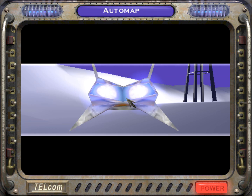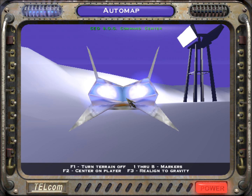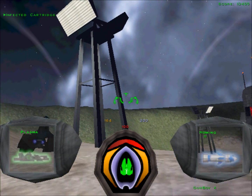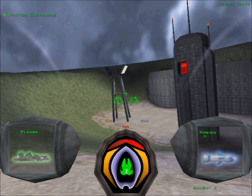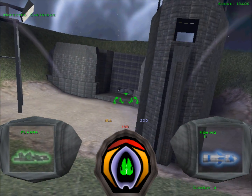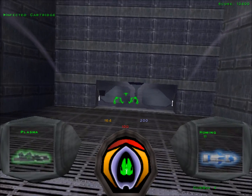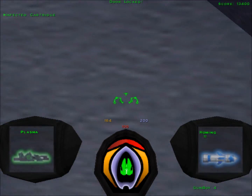Welcome back, everyone. This is Level 2, the CED SOG Command Center. We have two objectives for this mission. One is to assassinate General Morgan, and the other is to obtain the failsafe data and destroy the mainframe computer with an infected cartridge that is in our inventory.